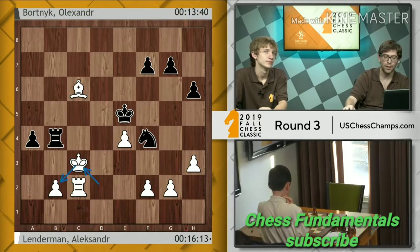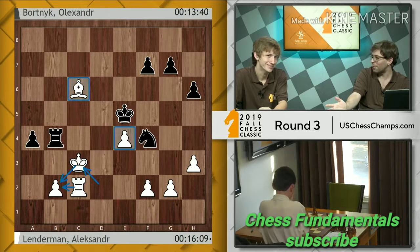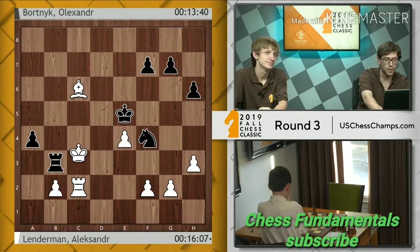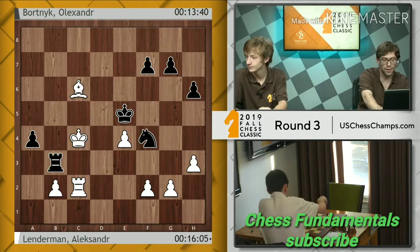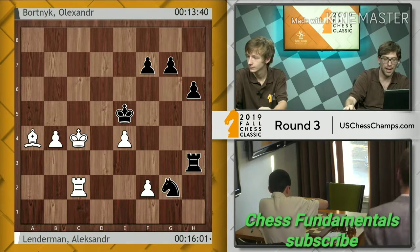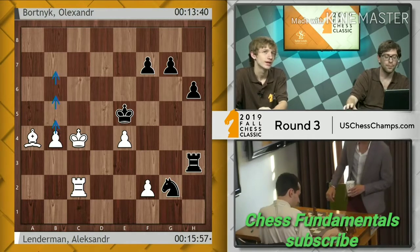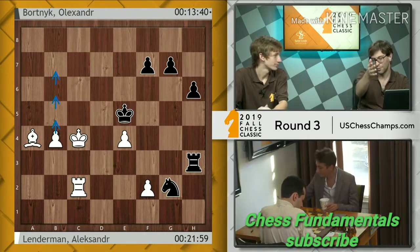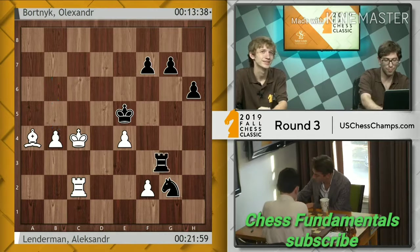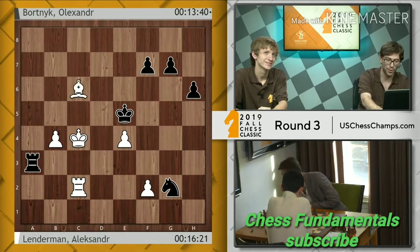King c3 — again good technique: you defend all your pieces. Why give false hope to your opponent? B3 check, king c4. Lenderman knows the king is the strongest piece in the endgame. Bob, you have one job and that is to promote.